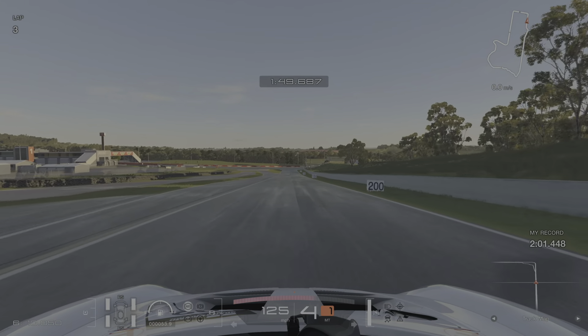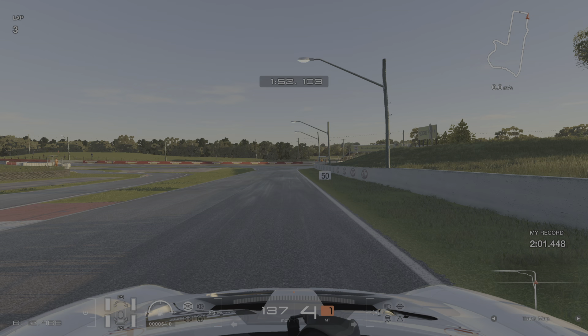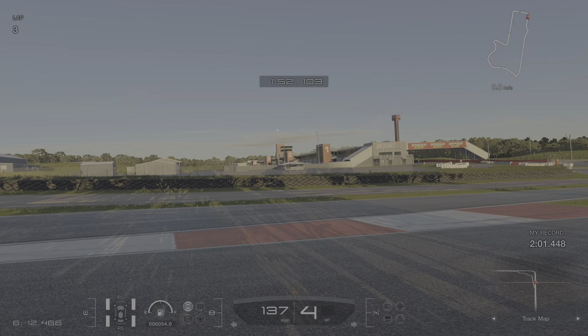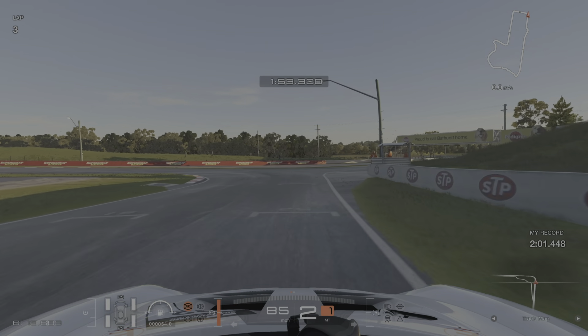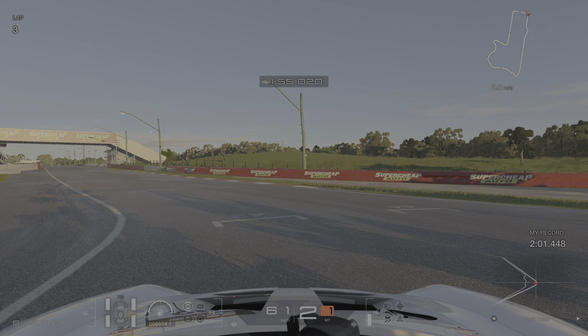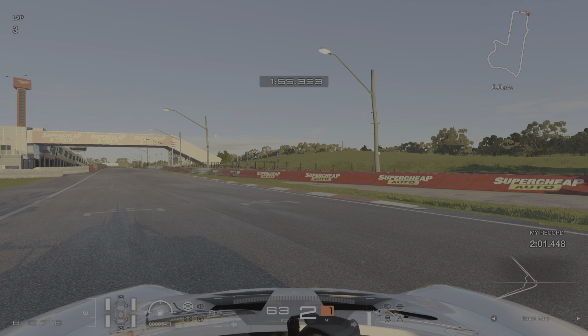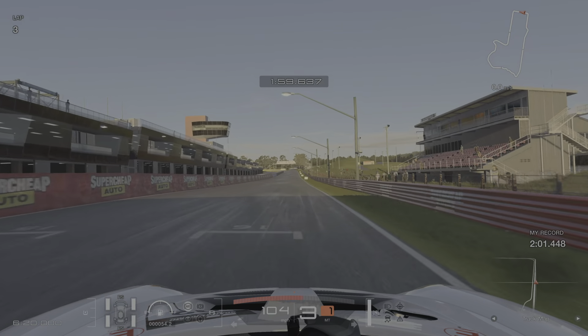That's the whole point of this demo — to show you that you can get a gold without being perfect. For the final corner, it's kind of hard to spot a braking marker, but I'm using the red and white rumble strips on the left. As soon as I draw level with those, that's when I brake. Then I'm on the brakes and just feed it in. Don't be braking or accelerating here — just let the car roll in, and then as soon as you feel like it's got enough grip, slowly, smoothly on the accelerator and over the line.